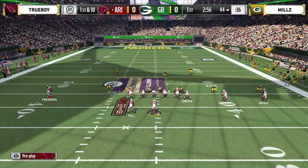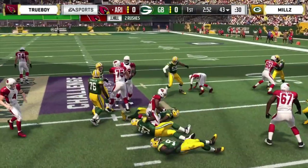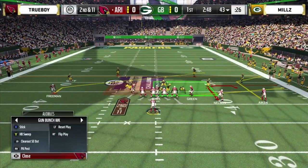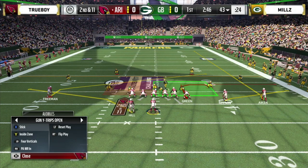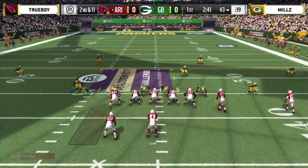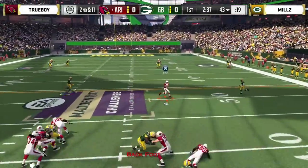What can Trueboy do to counteract that? He's going to have to block the tight end on the right side, or flip the formation — but his opponent will recognize that and do the cat-and-mouse game, blitzing from the opposite side. Once you flip it, they'll flip the blitz as well. Second and eleven — he kept the tight end to block, took a good adjustment.